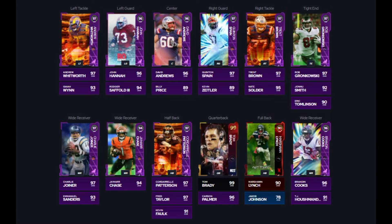Looking at the offensive line, this is a really good offensive line — probably the best out of any of the theme team duos that I've done. Starting at left tackle we have Andrew Whitworth 97 overall, John Hanna 96 overall left guard, David Andrews 96 overall at center, Quinton Spain 97 overall right guard, and Trent Brown 97 overall right tackle. These are all their actual positions — normally I have to shift some stuff around with secondary positions, but these are all their primary positions.